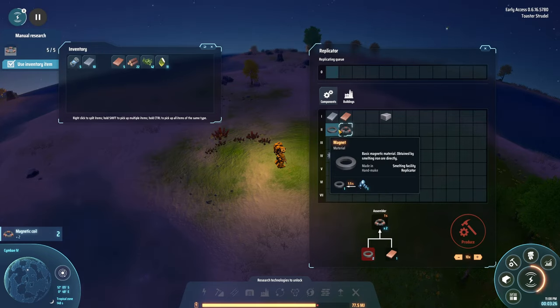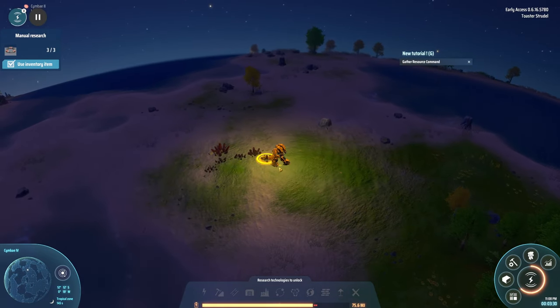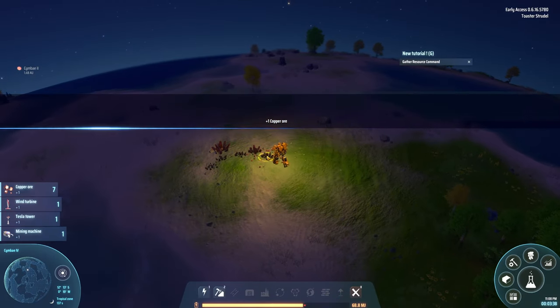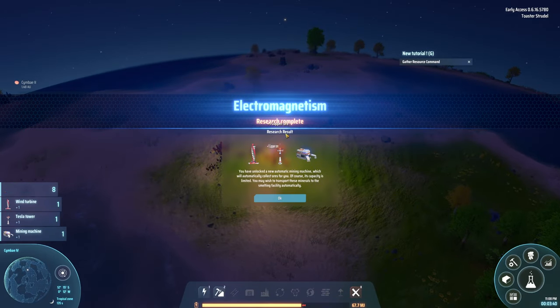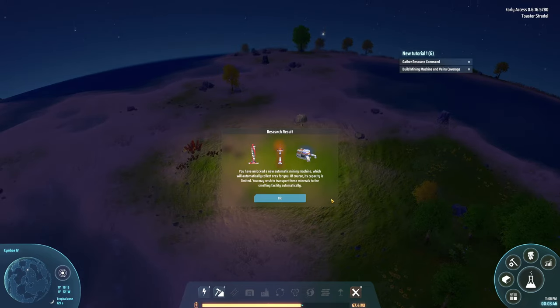We ran out of materials. I spot what looks like copper on the ground and right-click it — it is copper! Oh, that's a big vein. I thought it was just going to take it once and that'd be it, but there's a lot here.